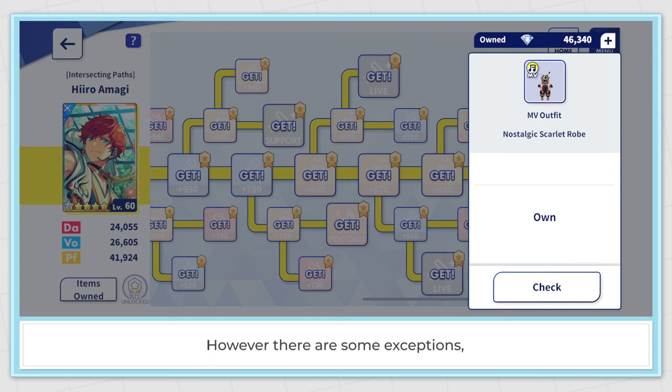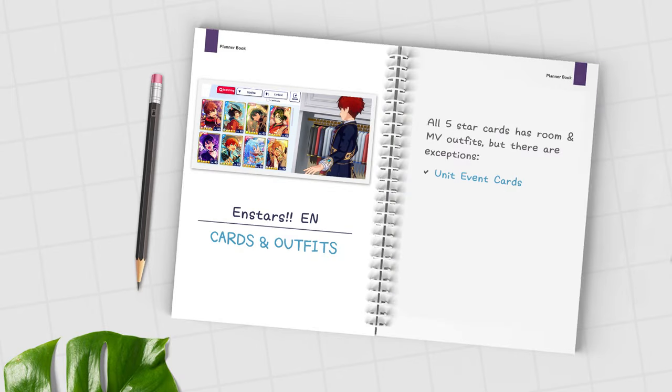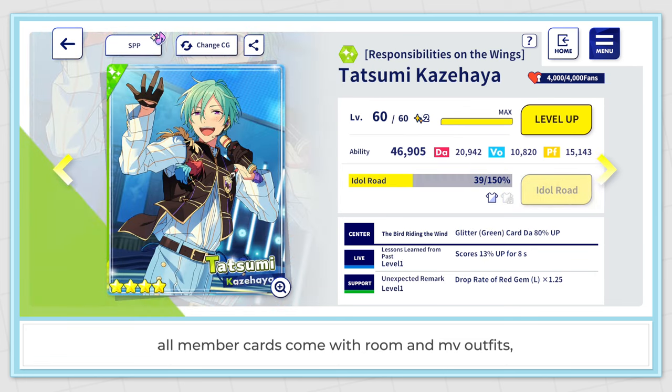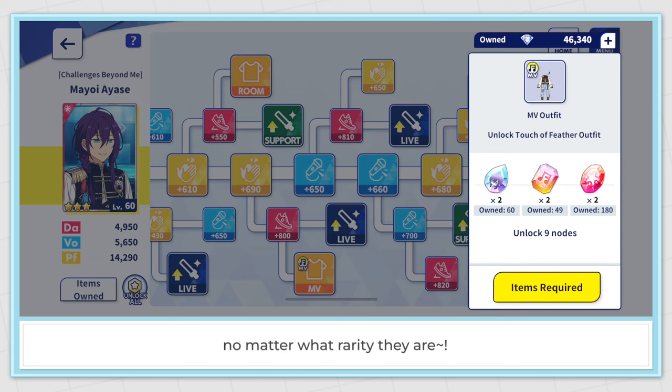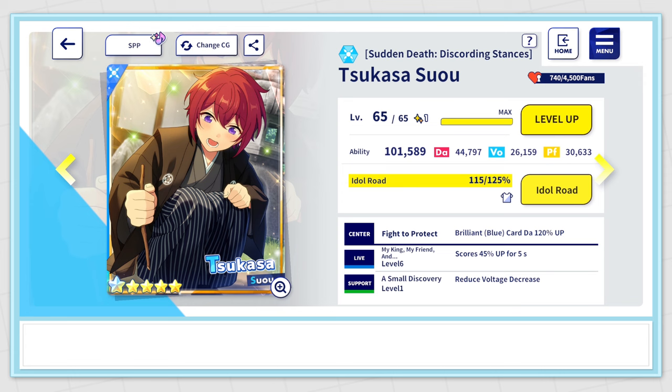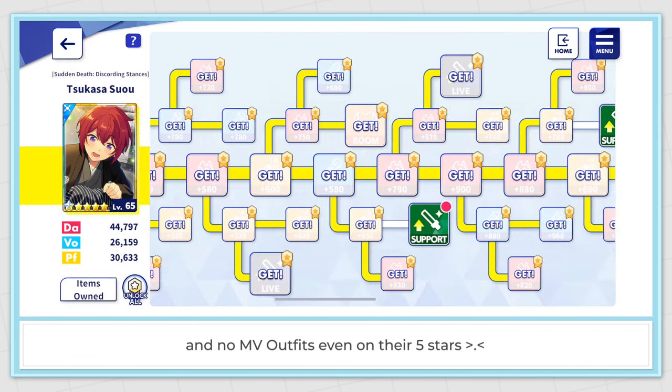5 star cards will always have room outfits and they are the only rarity that comes with MV outfits. However, there are some exceptions such as unit event cards — all member cards come with room and MV outfits no matter what rarity they are. Tour event cards, on the contrary, only have room outfits and no MV outfits even on their 5 stars.